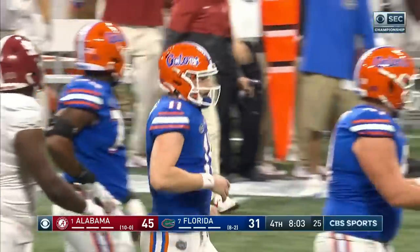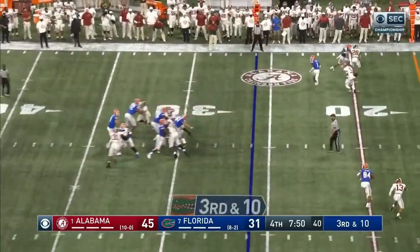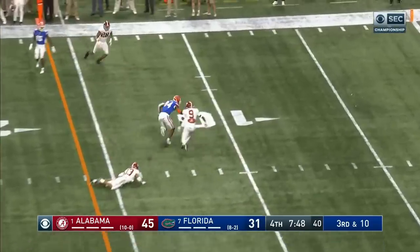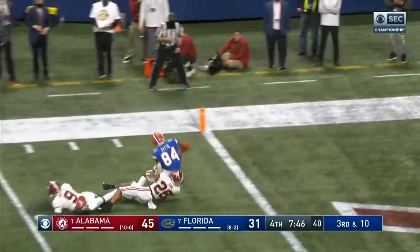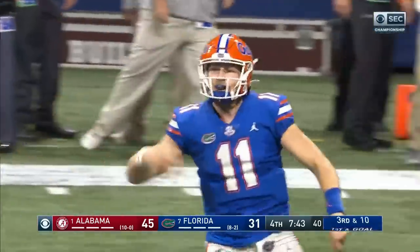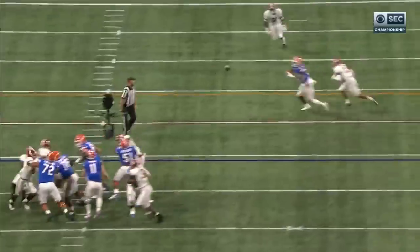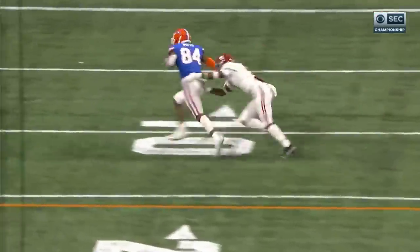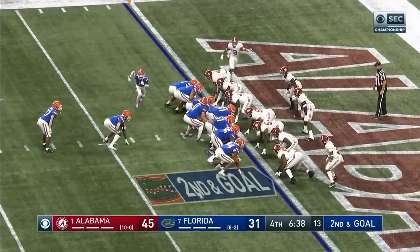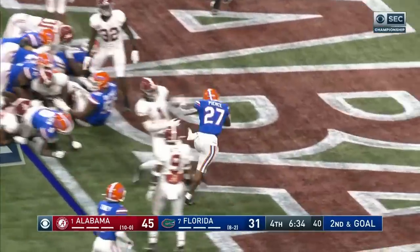They need to get to the 16-yard line for a first down. Trask crossing route — got it to Pitts, still running, almost in at the one-yard line. Alabama blitzed that time, did not get to him. Five-man rush — get rid of it to your tight end slash.